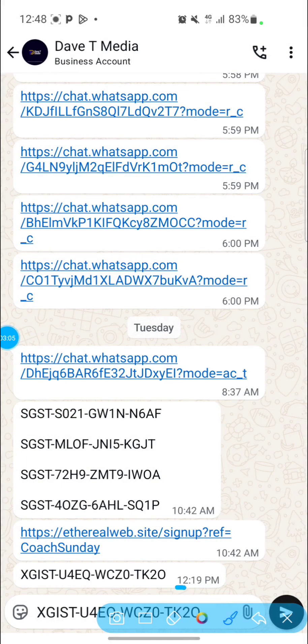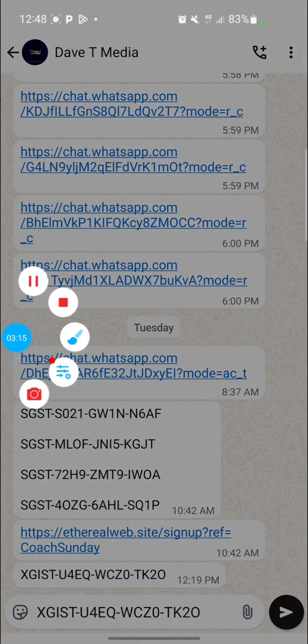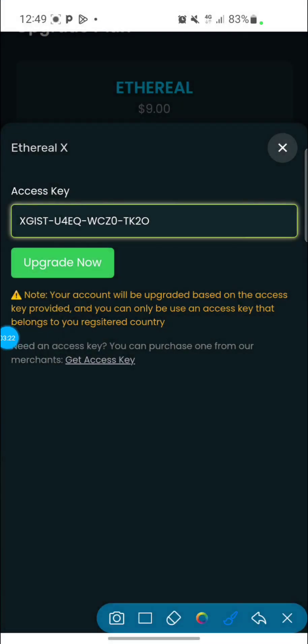This is an example of what the access key looks like — they'll just send you one of these. All you have to do is copy it, go paste it in the dashboard field, and click 'Upgrade Now.' Now let me tell you the benefits of upgrading your account.